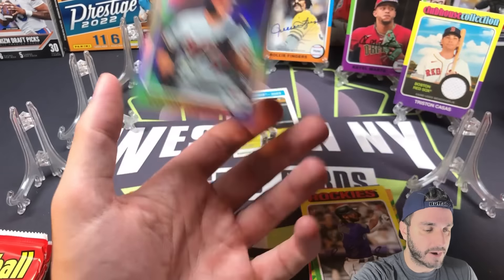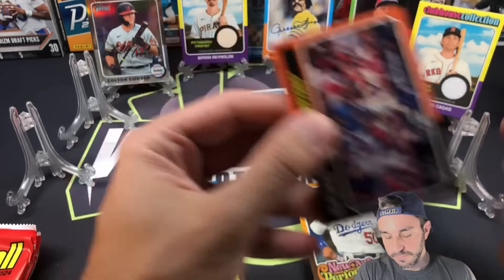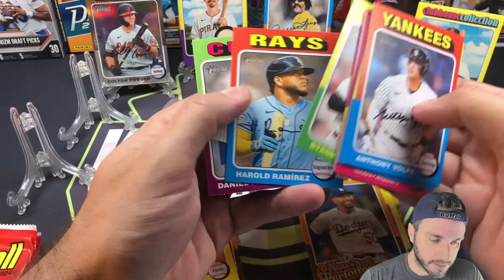Heritage pulls are so sharp when they're good. I'm really happy I got the hobby box — I love that Cowser. Colton Cowser is on my dynasty fantasy baseball team, not that anybody wants to hear about that, but clearly he's a guy I like. New Age Performers Mookie Betts. Anthony Volpe already in his second year — so weird to see that. Harold Ramirez is a short print, number 72. Daniel Palencia — we pulled his autograph out of Series One.